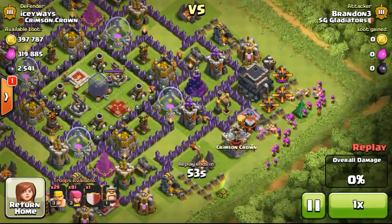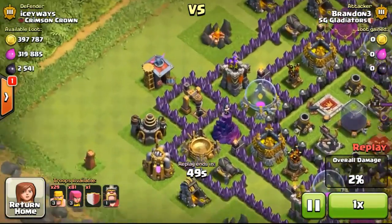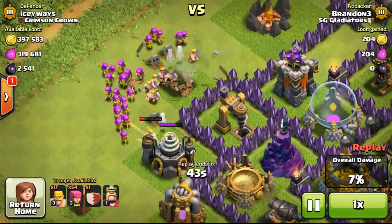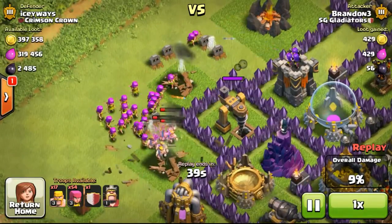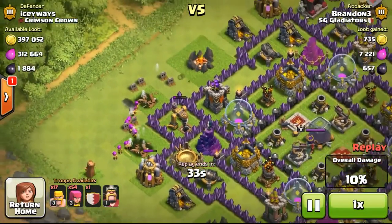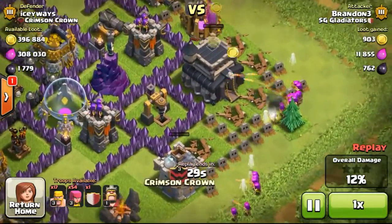So now going ahead with my next attack on this Town Hall 9 with 397,000 gold available. But most of the gold was inside the gold storages, as they look pretty full. But I was going for dark elixir for this particular attack. As you can see, the dark elixir drills were pretty full — we can see it from the small little square container on top of the drill. The dark elixir is going down pretty fast; I've stolen about 700 dark elixir from that one drill alone.